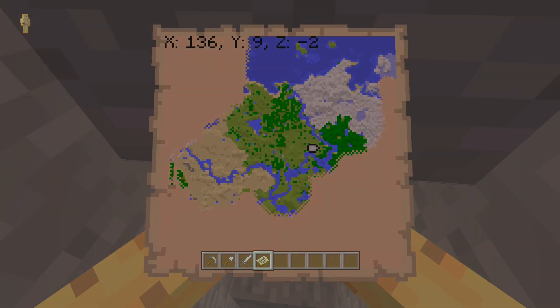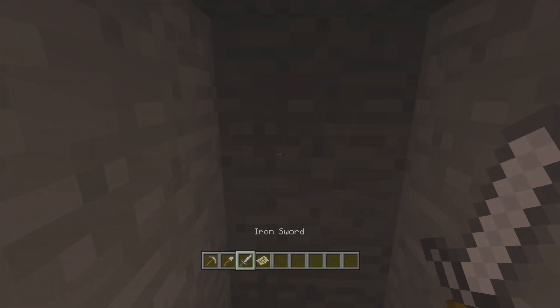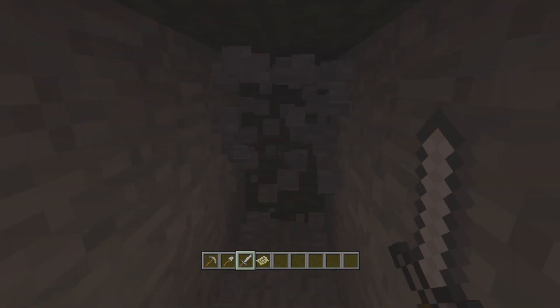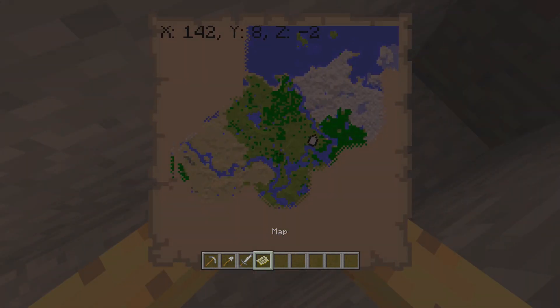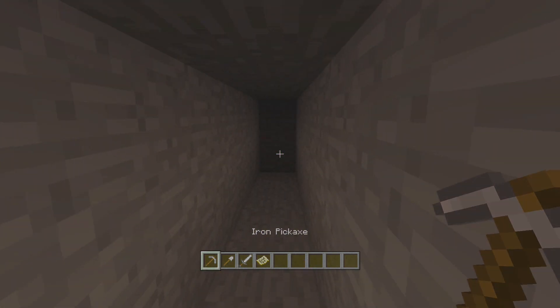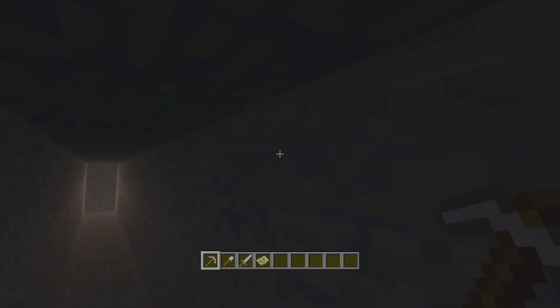Basically the way diamonds spawn is they only spawn at the bottom 15 levels of the ground. Between levels 4 and 12 there is the maximum number of diamonds to be found. So if you go somewhere around Y=8, right between those two numbers, you're going to find the maximum number of diamonds. Now once you've got to this level, just digging forwards is technically a strategy.